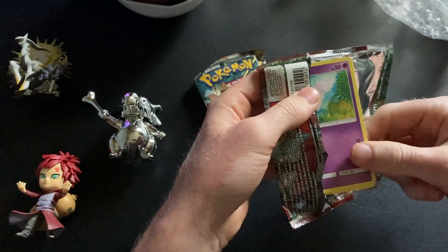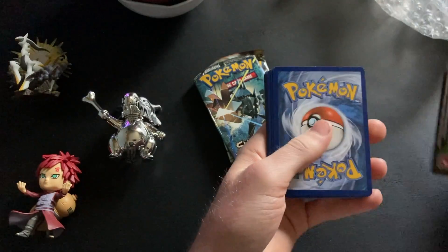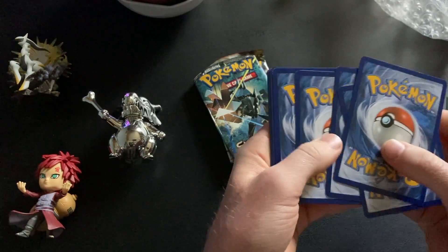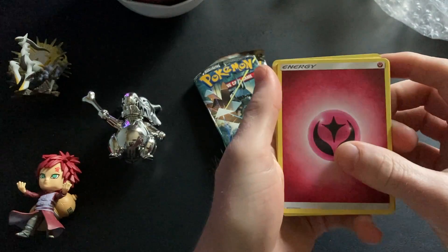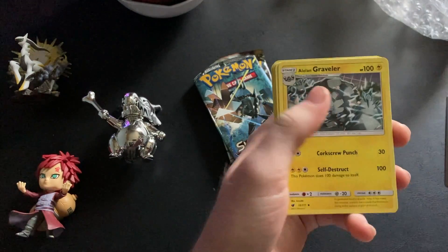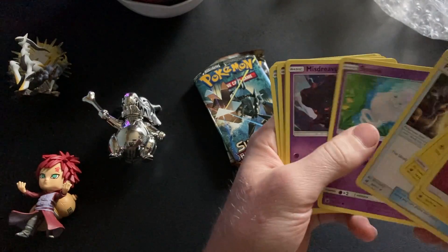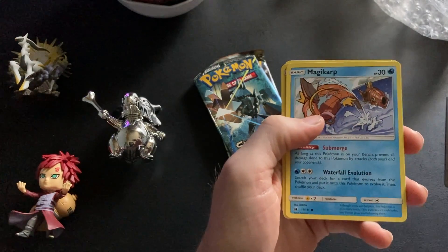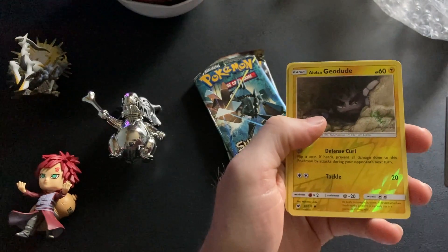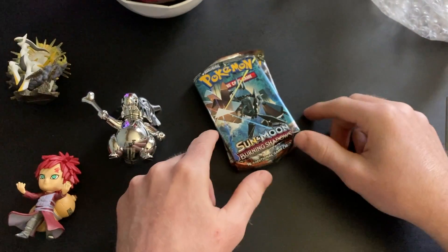This could have some very good cards because this is an aged pack. We got a green code card — we'll do the pack trick on this one, I don't normally do the pack trick but we'll just do it. Got a Fairy Energy, a Muk, Alolan Graveler — pretty cool — Fighting Memory, Spoink, Mysterious Treasure, a Pikachu, Chimecho, Magikarp — pretty cool artwork — Alolan Geodude, and then a Cacturne. I actually forgot to turn my light on so we got a little more light coming in.